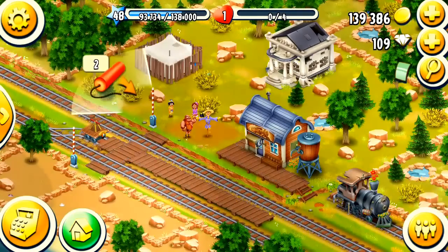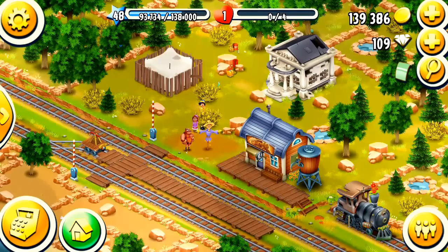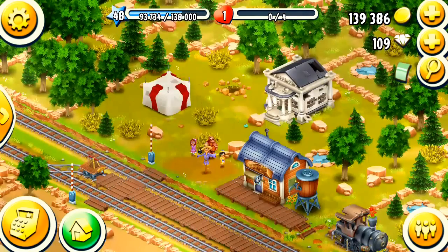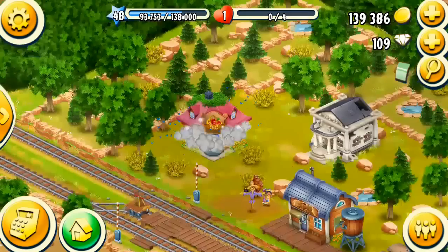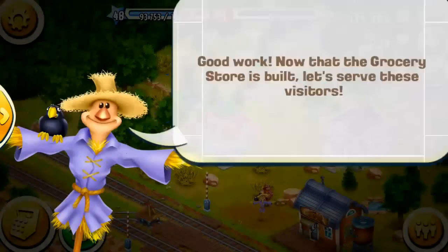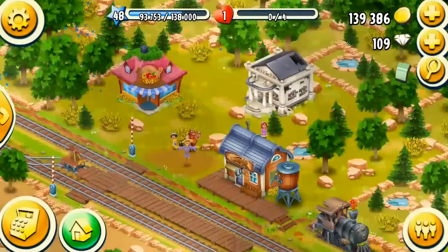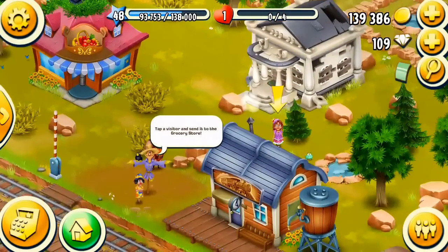And it looks like I can use dynamite and stuff. So that's good work. Now that the grocery store is up, let's serve some visitors. Tap on the visitor to send them to the store.